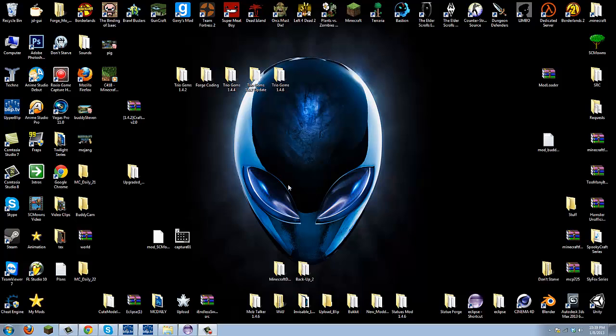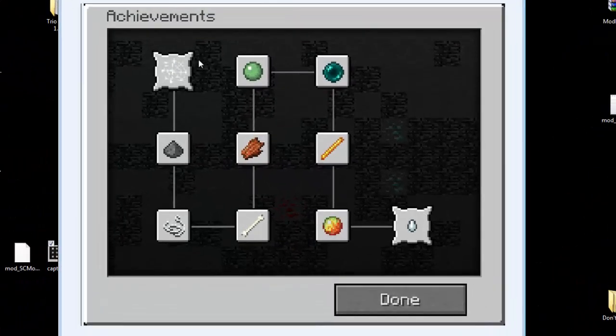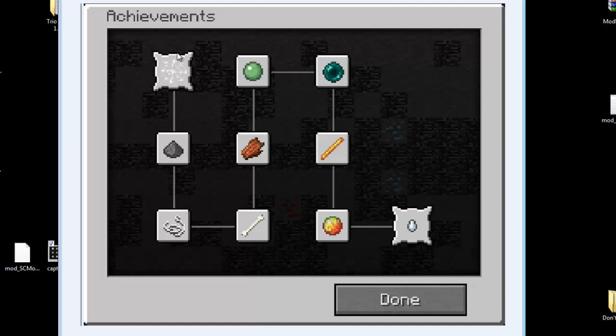If you guys haven't already noticed, in Mob Talker I have already updated it to version 1.2 and added in some achievements. Let's check them out - right here you'll see that the first one is special, it has a special format or grid around it, and then it leads on to the second one which is like a gunpowder icon, then a spider web, a bone, a slime, and so on. Each one of these indicates the special mobs that you kill from Mob Talker, such as the enderman, the ender pearl, the slime ball, or the skeleton bone.